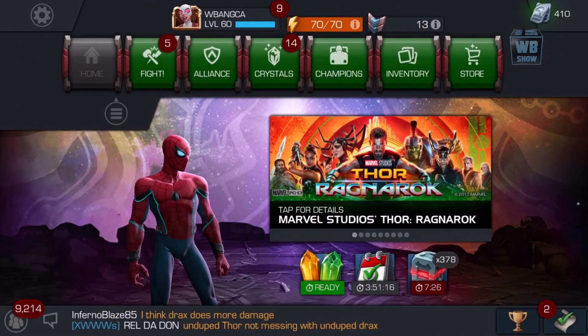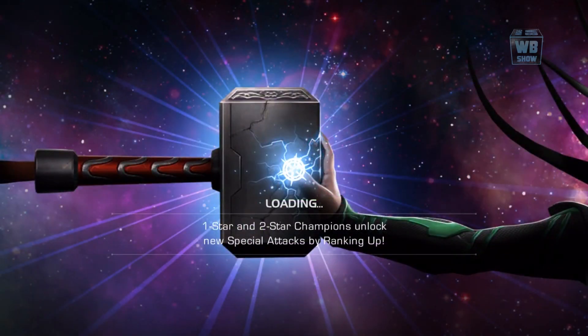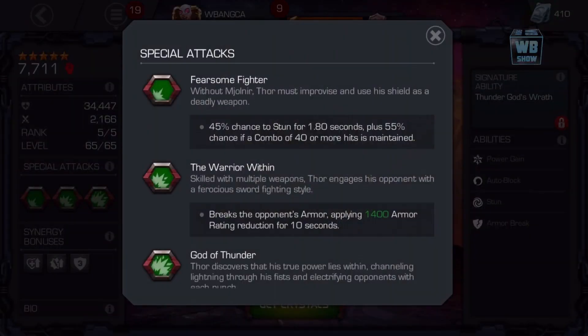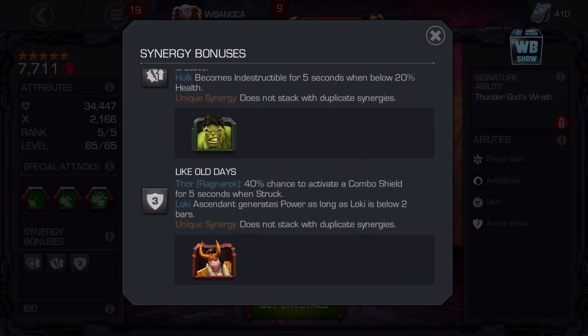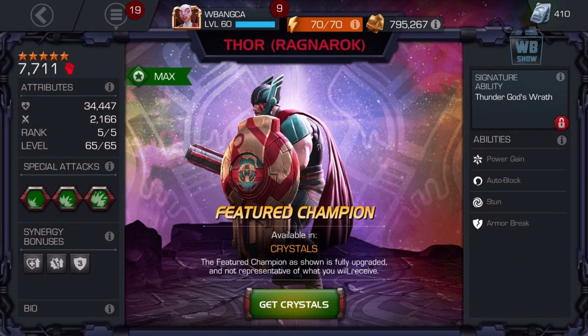He has auto-block, stun, and armor break. The three-star and four-star are pretty similar. He has synergy bonuses — I notice he only has bonuses with a few people. Here's the five-star version: bonuses with Hela, Hulk, and Loki. The lore reads: when an ancient evil is released from its shackles, the Asgardian prince of thunder is thrown into chaos, stripped of his powers. Thor must summon the warrior within, fight back against impossible odds, and discover what it means to be a true leader.